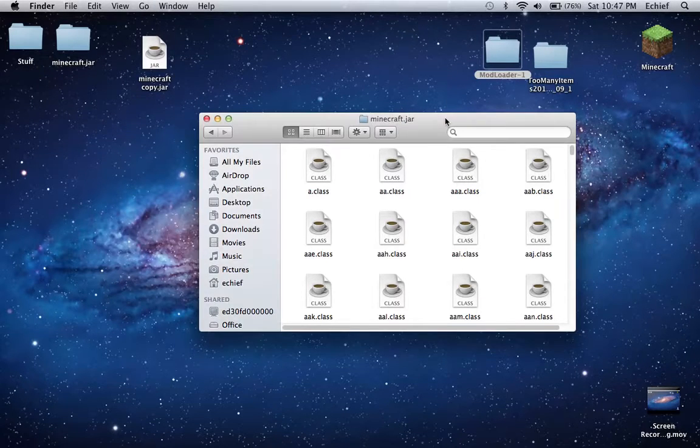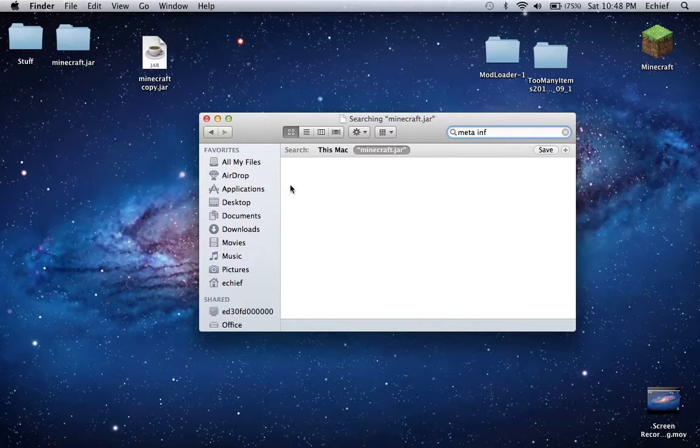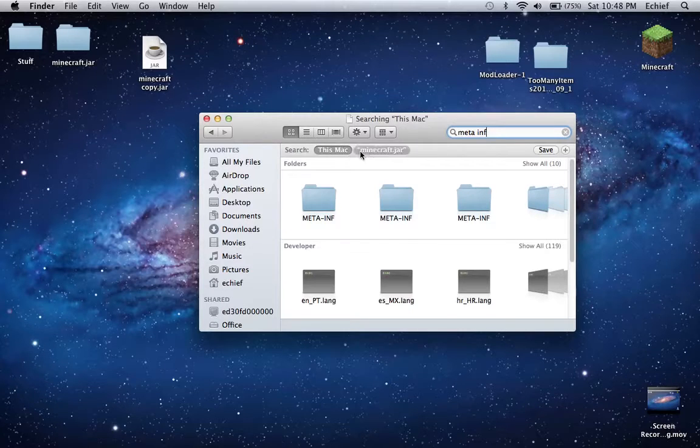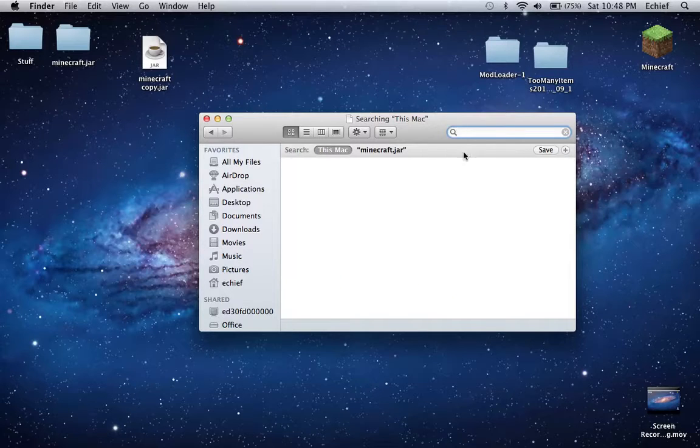And then if you haven't run modloader before on your current version of Minecraft, then you're going to want to run it, and it'll come up with a mods folder — you should do that as a general rule. But you should type in META-INF. There might be a folder called META-INF, and then you're going to just delete it. You don't need it — it'll prevent mods from running.